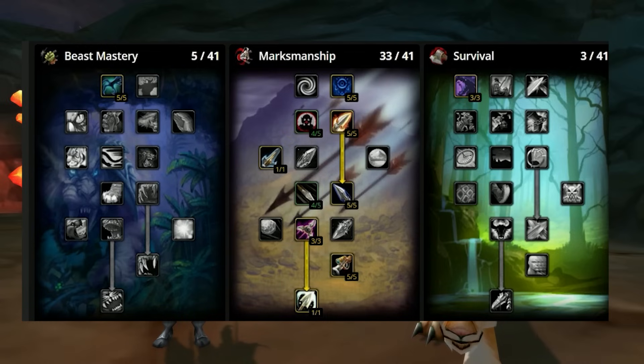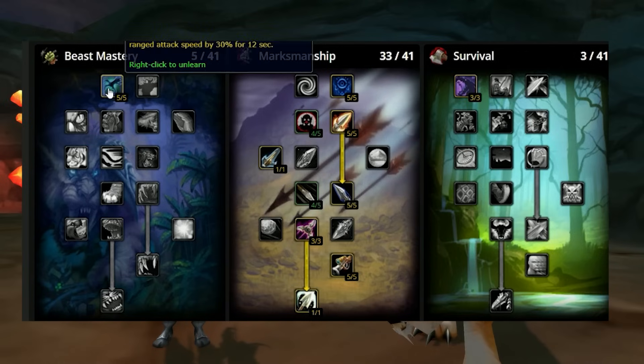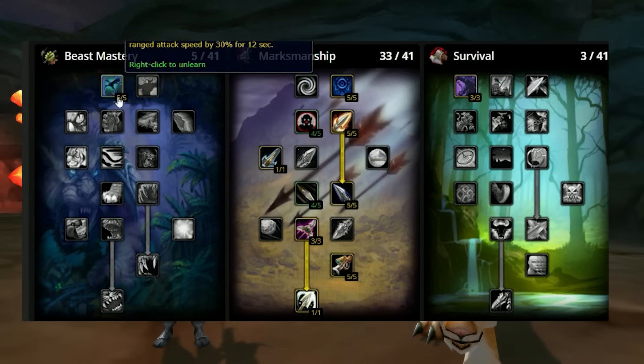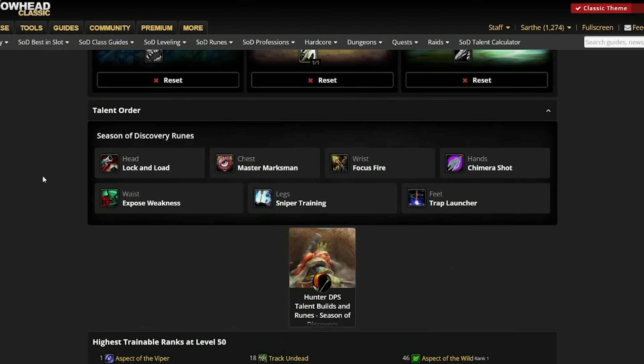There are two different playstyles for Ranged Hunter this phase, and both will have the exact same specialization. You can swap out one point in Improved Aspect of the Hawk for one more point in Improved Serpent Sting — this can be reliable, but it is not necessary, and you might want that higher proc chance on Improved Aspect of the Hawk. The variance between the two builds comes entirely in the rune slot.